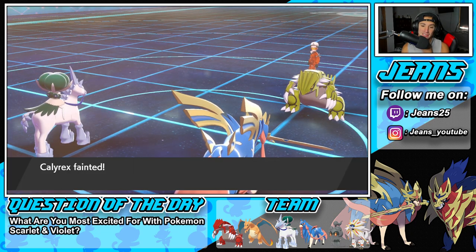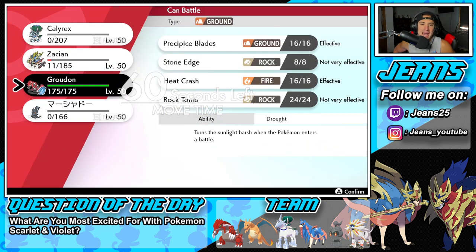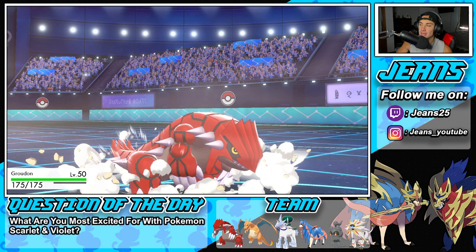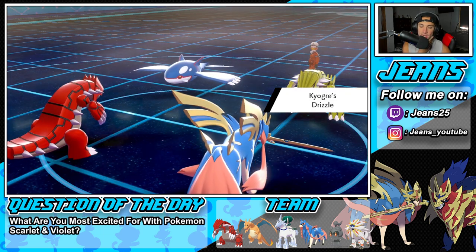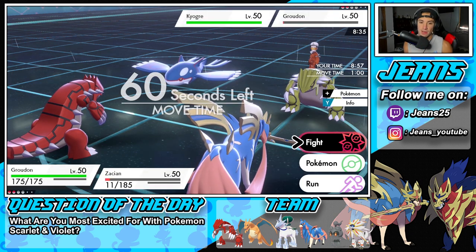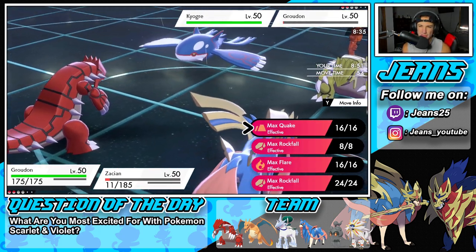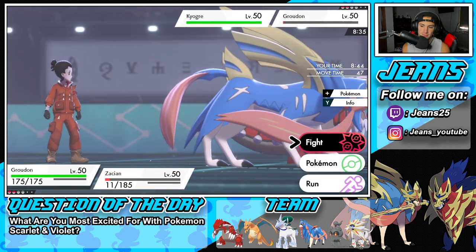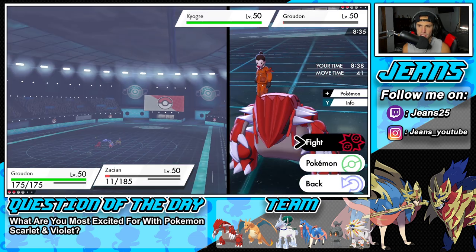Behemoth Blade flies - I'm hoping this can pick up the KO. Groudon is super bulky. Focus Sash all day - Whimsicott got one! Groudon is literally on 1 HP, which is ridiculous, and he almost takes out my Zacian. I'll bring out Groudon and Dynamax while trick room's out - that's going to negate my Choice Scarf. Then when I come back the Choice Scarf will kick in. But Kyogre King is here - I don't like that. Do I drop a Rock to change the weather?